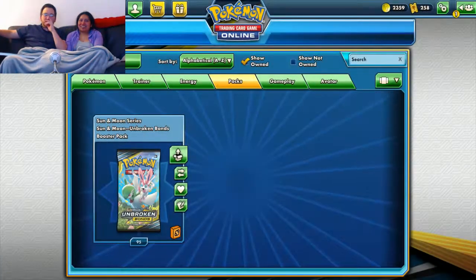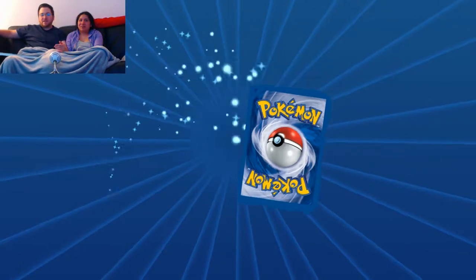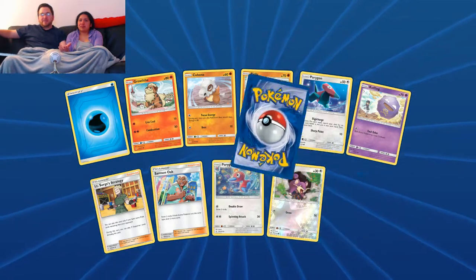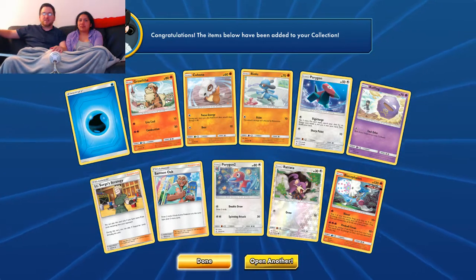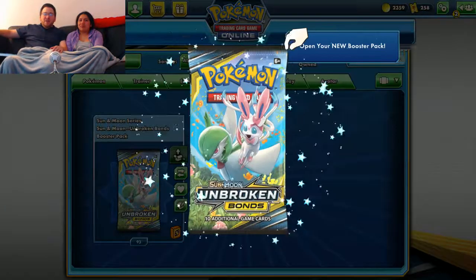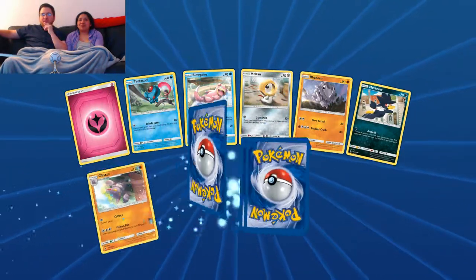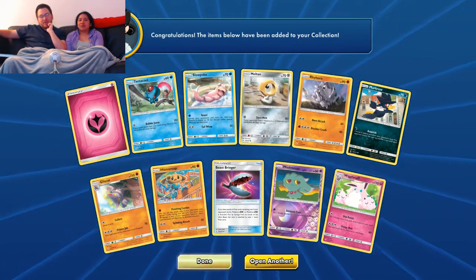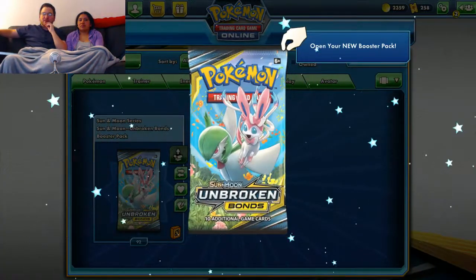What would really suck is if when Sword and Shield comes out next year, if GXs and Tag Team GXs go away, and because Mewtwo and Mew copies the attacks of all GX Pokémon, it would no longer have anything to copy. That Blacephalon can be teched into certain decks, including Blacephalon GX — so that's a cool card. I honestly hope they keep GXs going forward. It's kind of been tradition since X and Y to do a new type of beastly Pokémon gimmick.